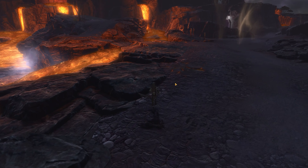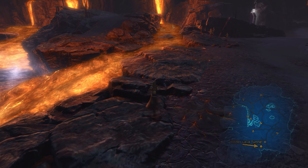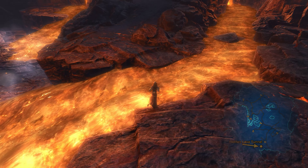Head to the south of Kesson's Landing where the lava flows are. You can quick travel to Solitude's Lays and go west to reach this area.